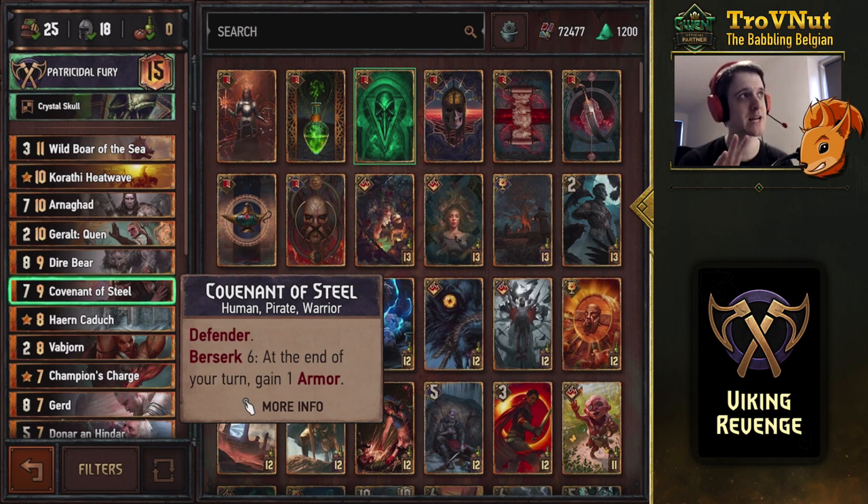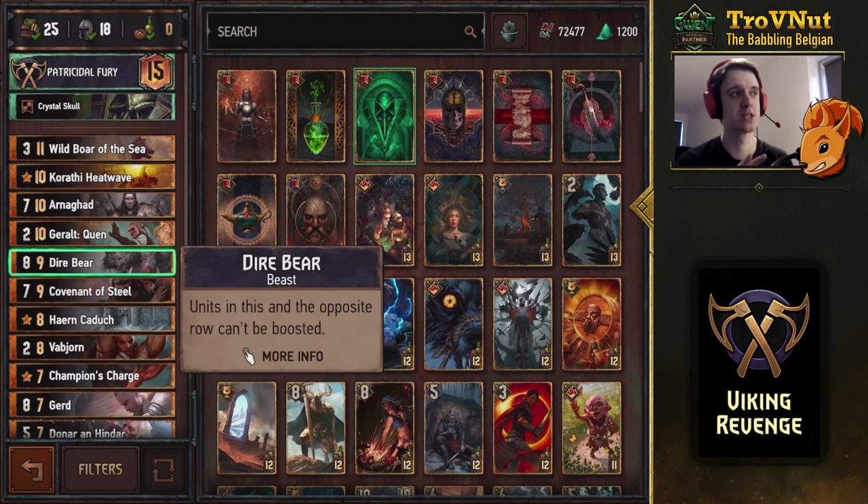The Covenant of Steel defender is really necessary in this deck. It will mostly defend the next two key cards we'll discuss. The Dire Bear is a very interesting new card — it blocks your opponent from boosting any units on the row where the Dire Bear is located. It also blocks your own units on that row from boosting, but there isn't much boosting in this deck anyway.